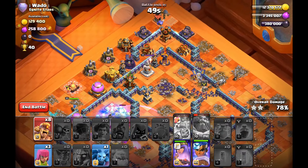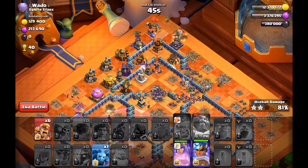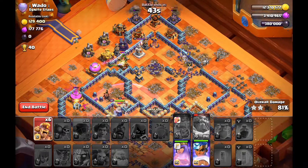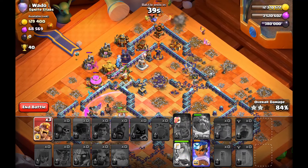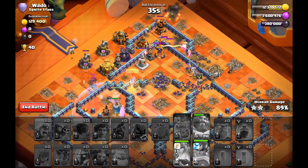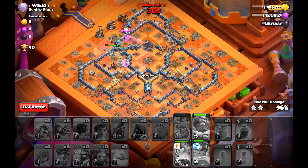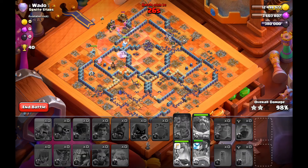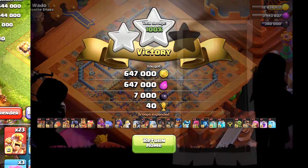Even if there's a maxed wall and you drop all six wall breakers together and they die next to it, you will still open the wall — that's why I use six and not five. For this base it was basically done before I even started. We got a very good funnel and pathing for the heroes to go around the base, and with the Poison Towers not doing much damage, let's go on to the next hit.